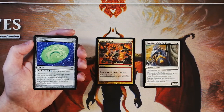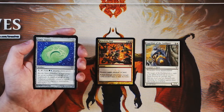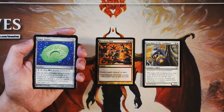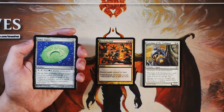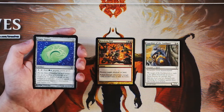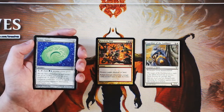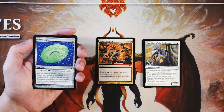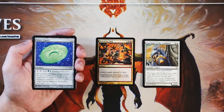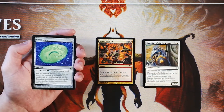Simic Signet is an artifact for two of any color — you can pay one and tap it and add one green and one blue to your mana pool. There's a full cycle of these in this set, which is really sweet, each with different multicolor pairs — there's Rakdos, things like that. What's nice is this actually technically ramps you: you're paying one mana in to get two mana out. But it also fixes you — it gives you two different colors of mana and not just one. These signets are truly, truly phenomenal.